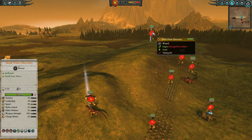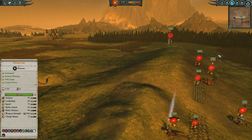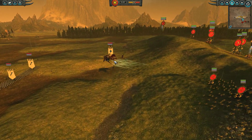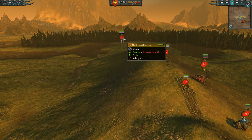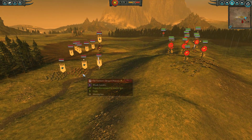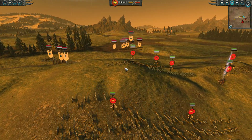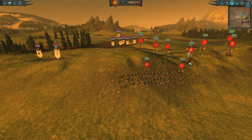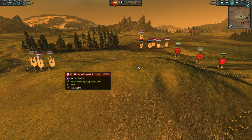I also forgot to mention I have a Skink Priest of Heavens on a Terradon with Wind Blast, Harmonic Convergence, and Curse of the Midnight Wind. Getting some nice early shots onto the Prince and doing some decent damage — he has no healing in his army, so every bit of damage counts. We move up to try and secure the high ground, spot the Fireborn, and move our Cold One Spear Riders to protect the Chameleon Skinks from any nasty Dragon surges. We bring those guys back and move Krokgar over to this side to fend off those Dragon Princes.